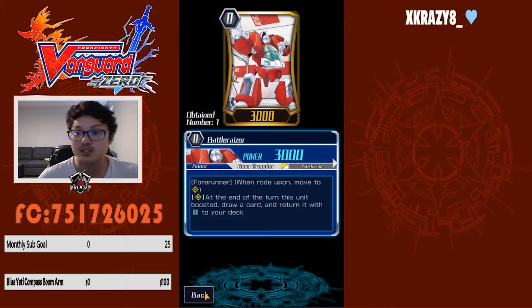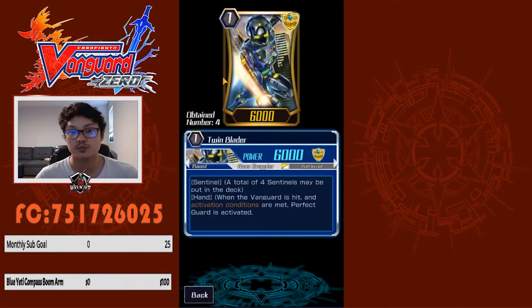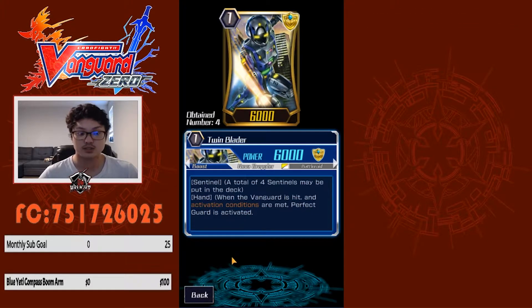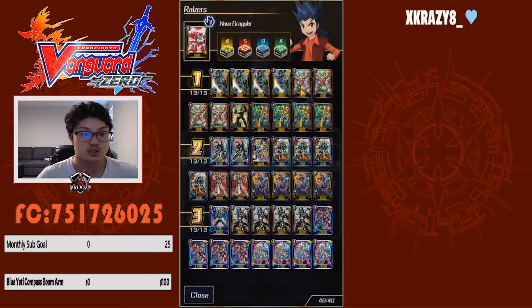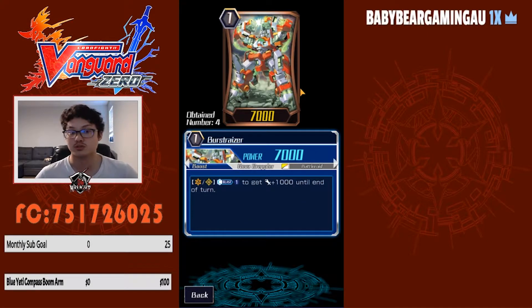For grade ones, I utilize four Twin Bladers — no perfect card, you gotta utilize them to the full ability. They're basically what saves you most turns if you're going against decks like MLB or even Shadows. Then I run four Burst Razors. The only reason I'm running four of them is because they're razors — you want as many razors on the field as possible.